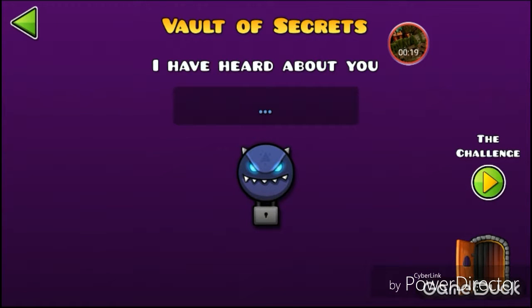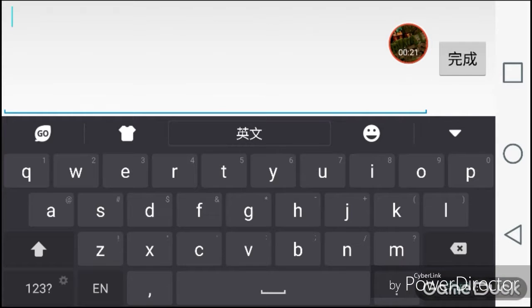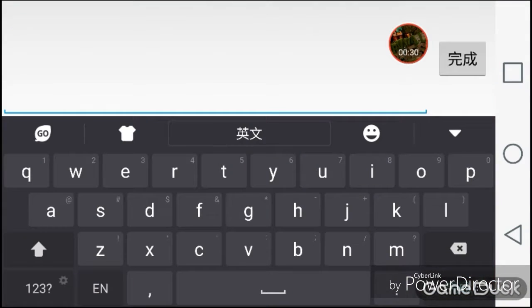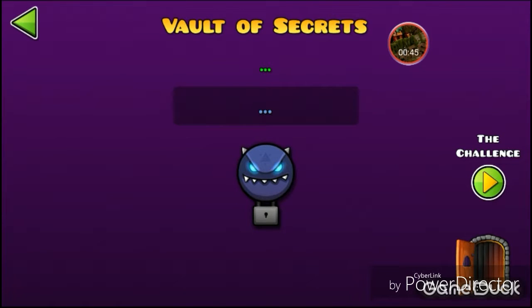This is the Vault of Secrets. What you need to type is 'brain power' - I just finished it. Nothing happened. Brain power. And also 'chicken on fire' - it's on fire! I just noticed, sorry about that. You can search the fault of the world.